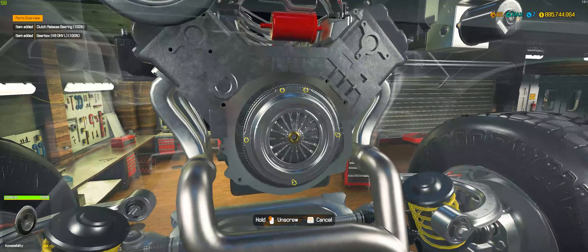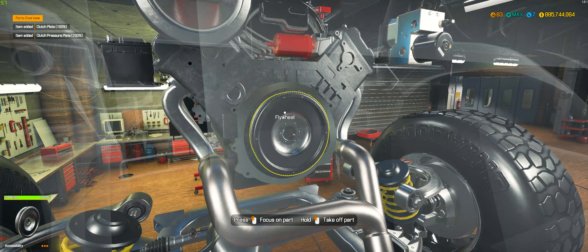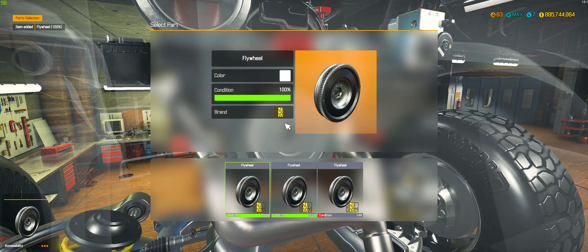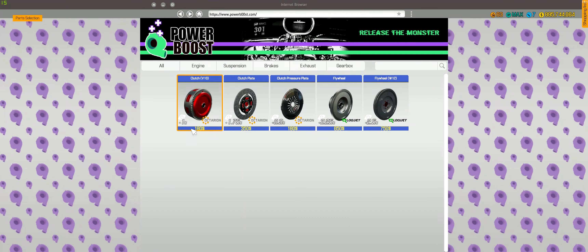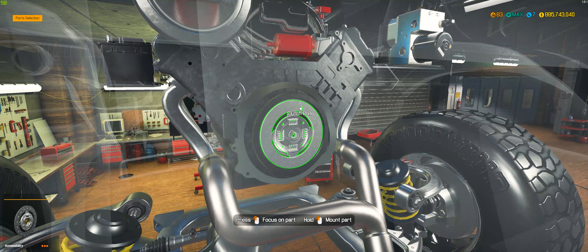Release bearing, clutch pressure plate, clutch plate — just take the flywheel off. Now put in the performance parts. Oh wait, I don't have the performance parts. So go in here — gearbox, that, that, that, and good. So flywheel and clutch.